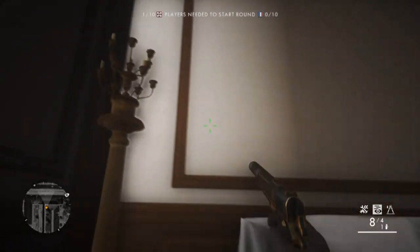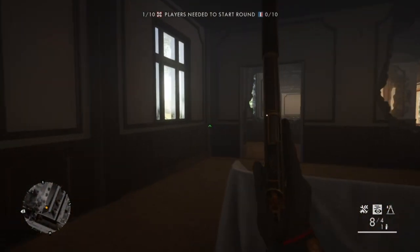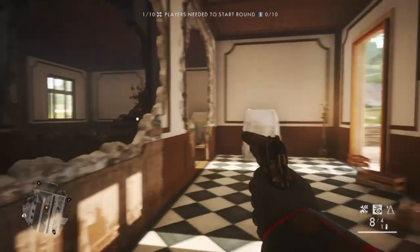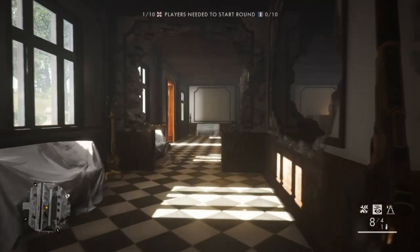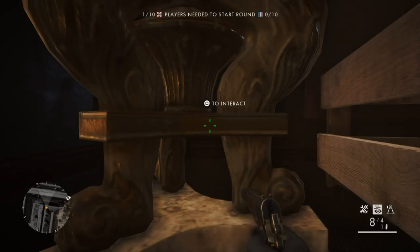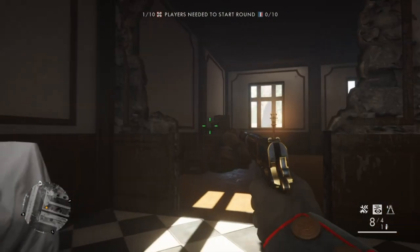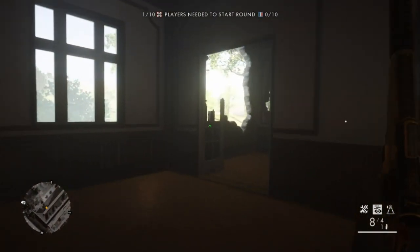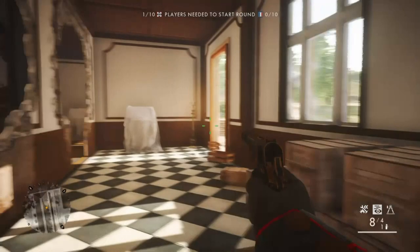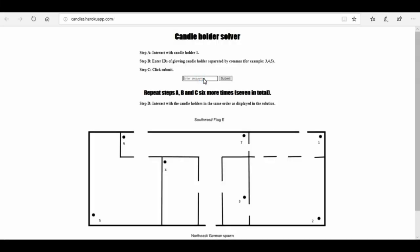Interact again - this time it's number two, number three, number six, so input 2,3,6. Like I say, this will be unique for yourself so I'm just showing you my point of view. Interact with number one again - number two is on, number six is on, number seven is on - interact with that one and put the code in: 2,6,7.